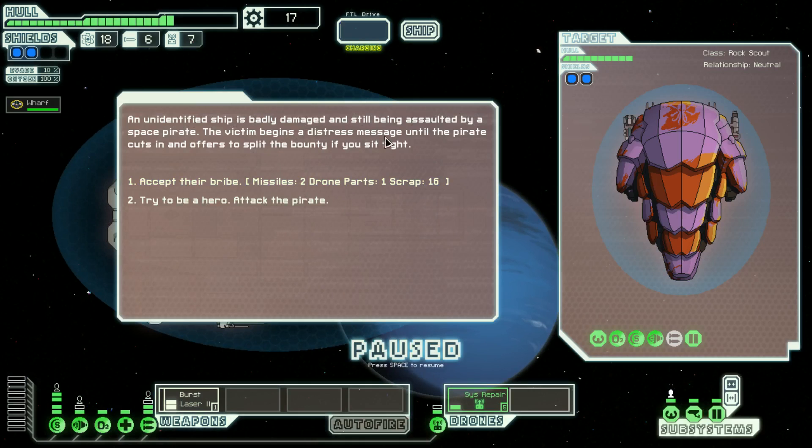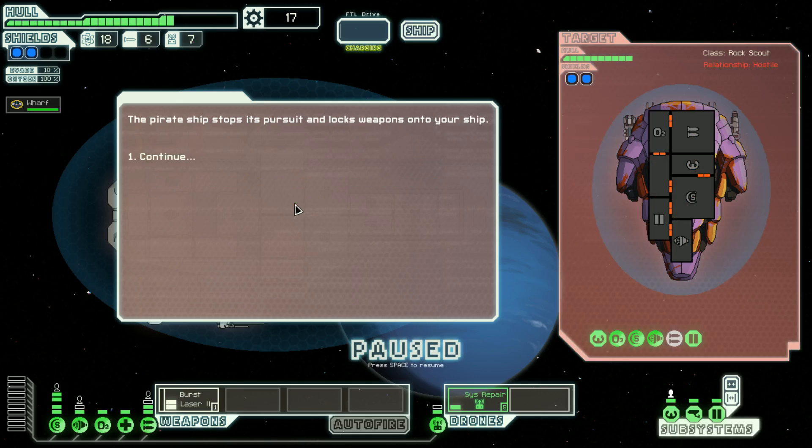An unidentified ship is badly damaged and still being assaulted by a space pirate. The victim begins a distress message until the pirate cuts in and offers to split the bounty if we sit tight — two missiles, drone parts, and 16 scrap as a bribe. We could accept the bribe or try to be a hero. We only have a burst laser system, but we have a lot of shields and a drone repair bot. We're the USS Enterprise — with a Z! Try to be a hero.